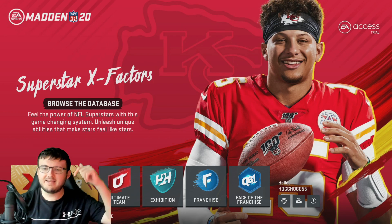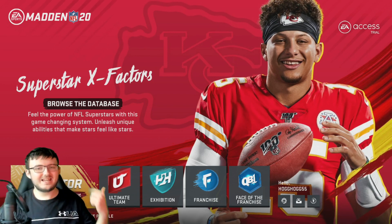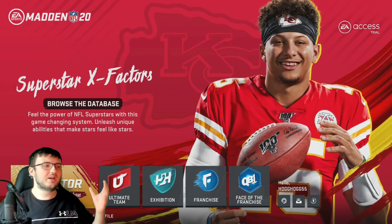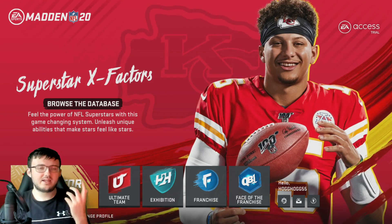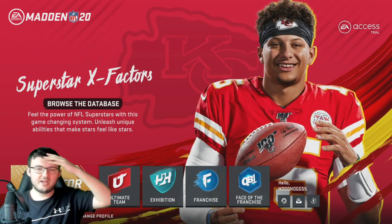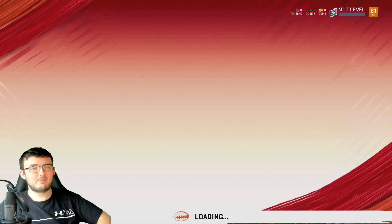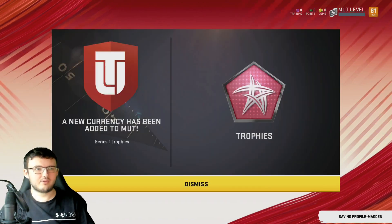Real fast guys, if you are wondering how I'm on EA Access right now — here's how it works. If you pre-ordered the game, EA kind of fluffed you over. Because if you pre-order the game, you can't play it until tomorrow due to a glitch that happens every year where you can only play early if you didn't pre-order. So if you didn't pre-order, go to EA Access, get EA Access, then go to the store on Xbox or PlayStation, download the free trial, and you're good. If you pre-ordered, you're kind of in limbo — you have to wait until tomorrow. But if you want to play right now, go on a farm account and do exactly what I just said.